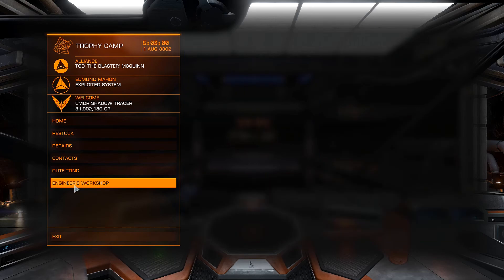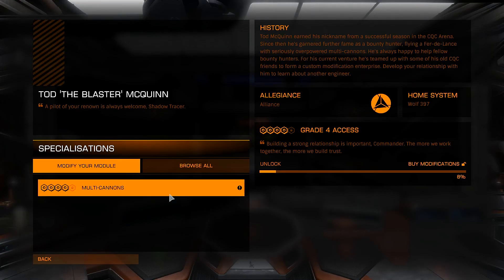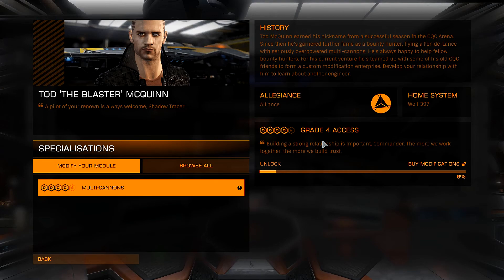We're going to do that at Todd the Blaster McQuinn's base and see if we've earned any reputation with him. Let's open the Engineer's Workshop — oh look, we're actually at Grade 4! When I landed here I was at Grade 3 access, but turning in 1.3 million credits worth of bounty vouchers was apparently enough to get us up to Grade 4 access.